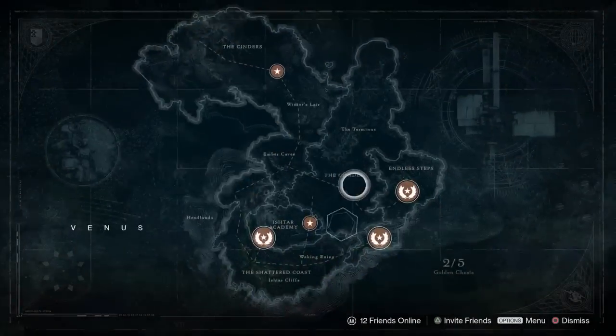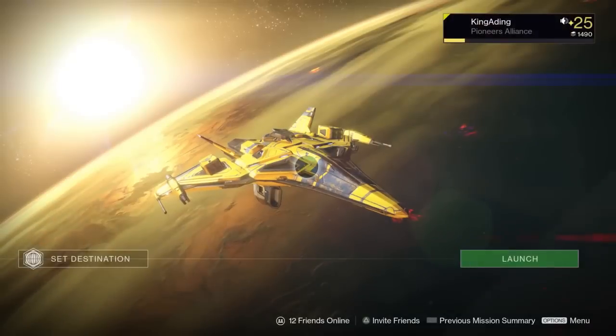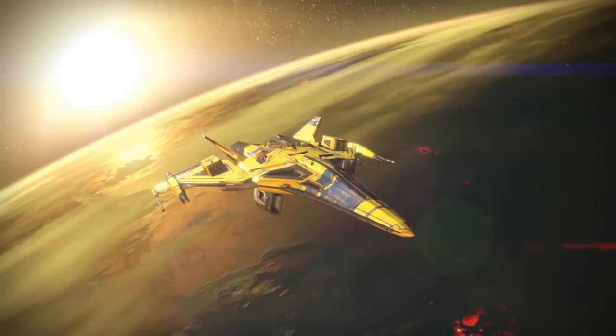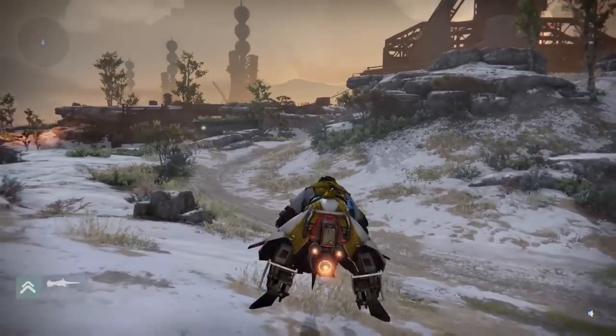Go straight to Earth and go straight into Patrol and load that straight up. Then get into your vehicle and follow the way that I go.